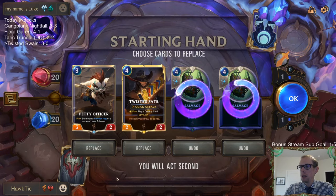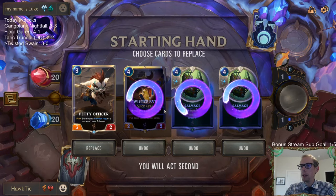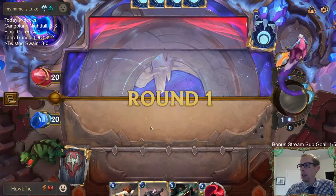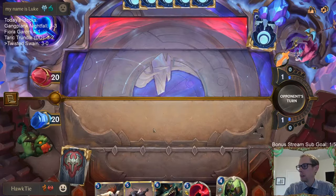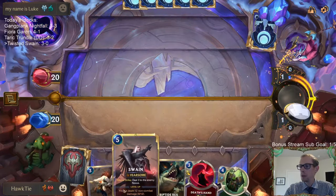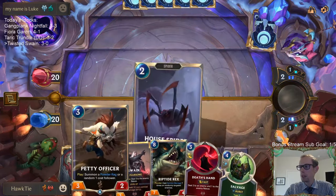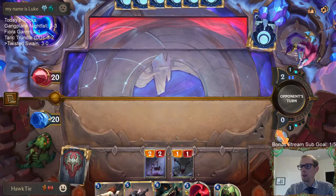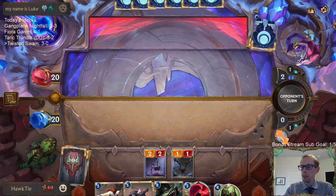Salvage is good. I don't know if I want both of them right away. Let's just mulligan the four-mana cards, keep the Petty Officer so we can get blown out by Avalanche — and mulligan the rest of the hand looking for other stuff. We can lose even harder to Avalanche — let's go.